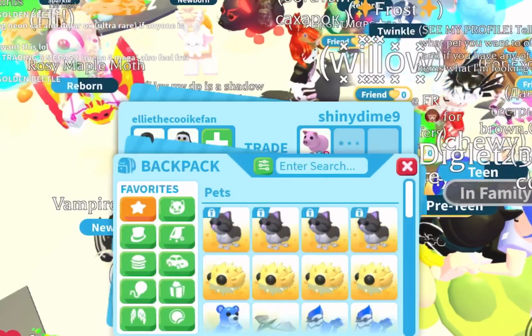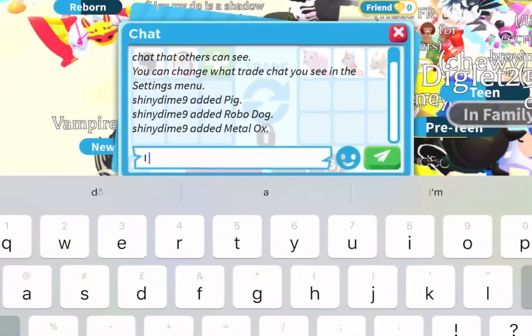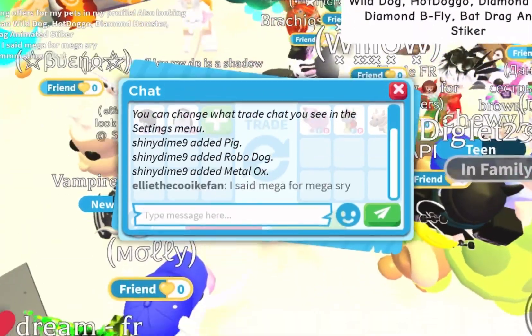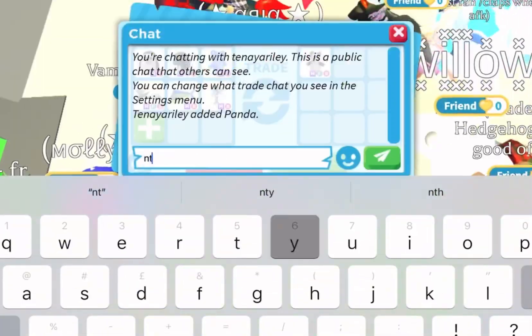I straightaway got a trade cast so let's see their offer. They're offering a pig and some neon legendaries, but I'm not really a fan of normal pets and neon legendaries — I just want megas.